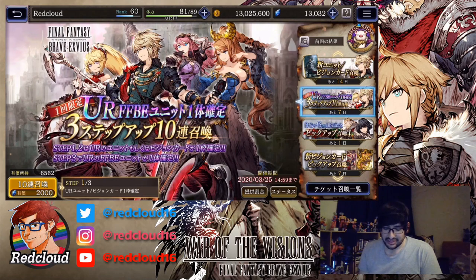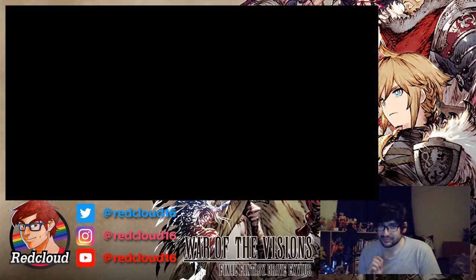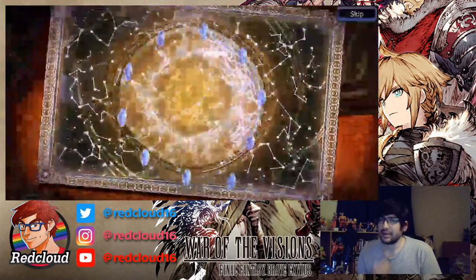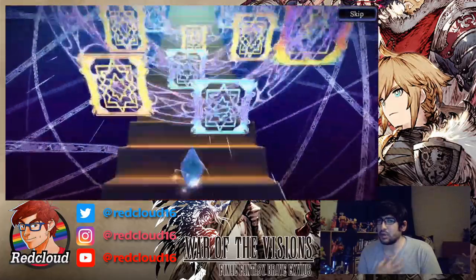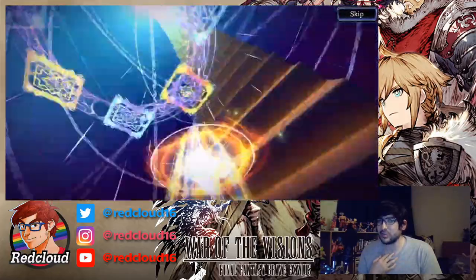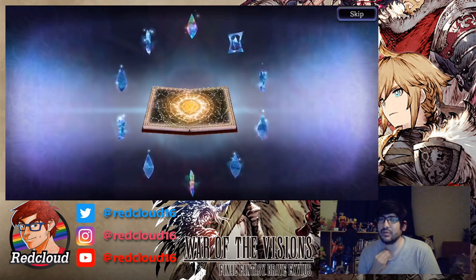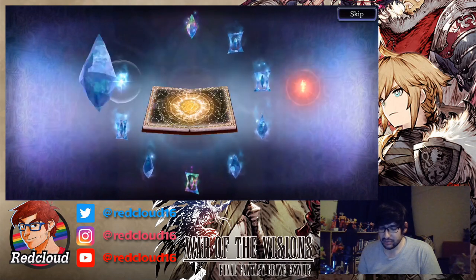We're going to go in without further ado. Let's see what we can get. We've got a gold book. I don't know if it's a guaranteed UR every step or just one at the end — if it's one at the end, it's pretty cheap for how expensive it was. Okay, so we've got two URs in this pool.